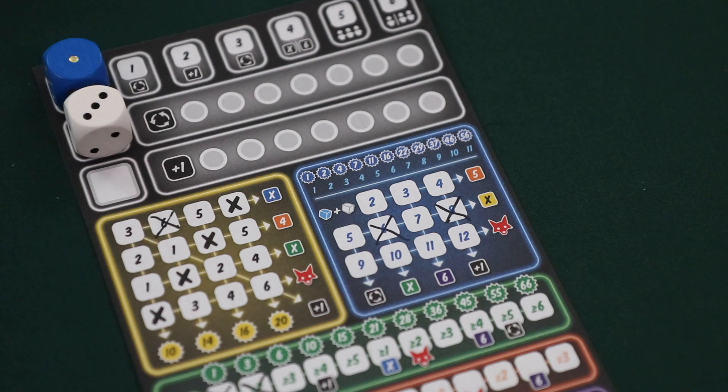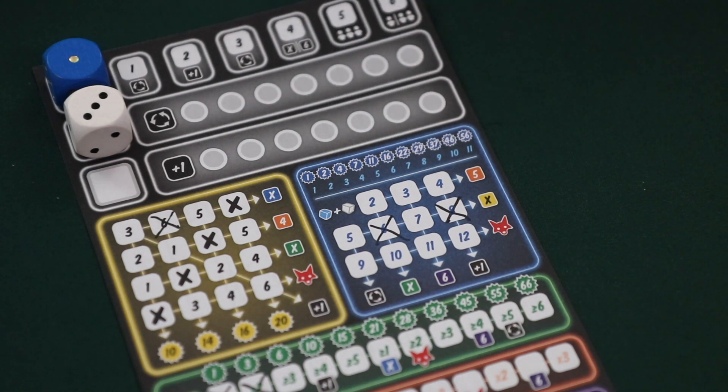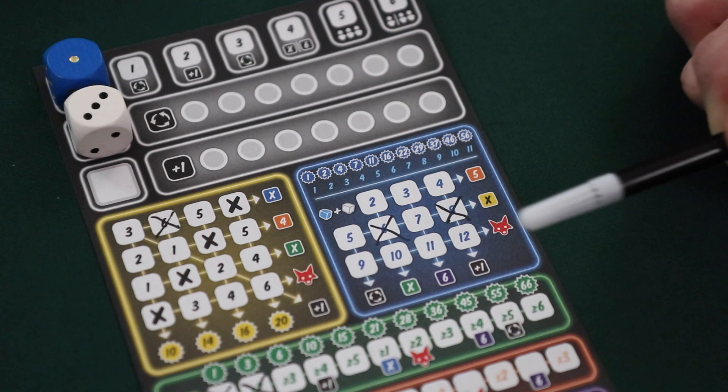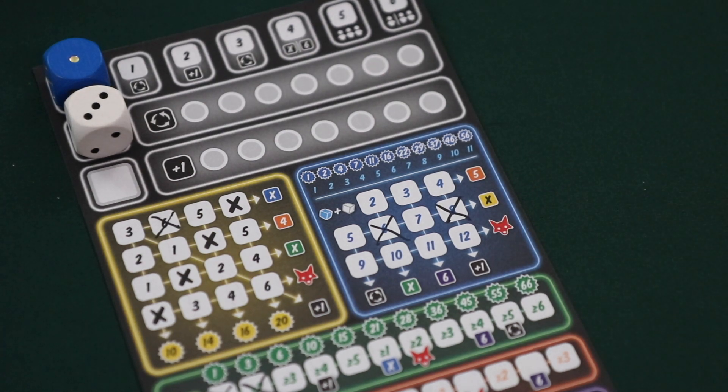Players will score points at the end of the game for the total number of blue boxes that they have checked off. The victory points earned are listed here. So for instance, if a player has crossed off seven boxes within the blue section, they would score 22 victory points. It's also important to note that if a player completes a column or completes a row, they will unlock the listed bonus.